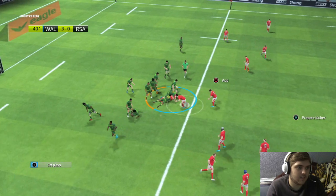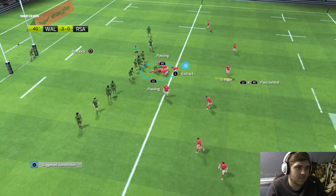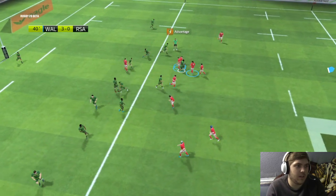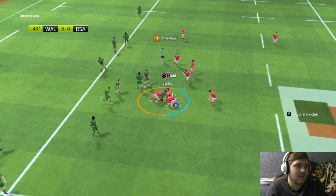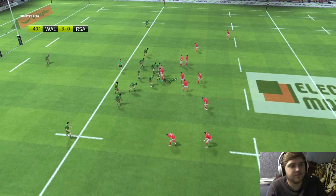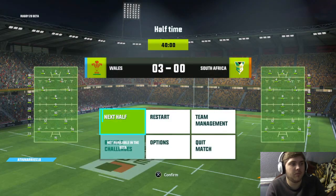Come on Francis, earn your money. Biggar — here we go. You got in the way! Stupid man. Half time — they've lost the ball there. Oh, he's going to give the advantage. No, it's just a knock on. Yeah, half time.